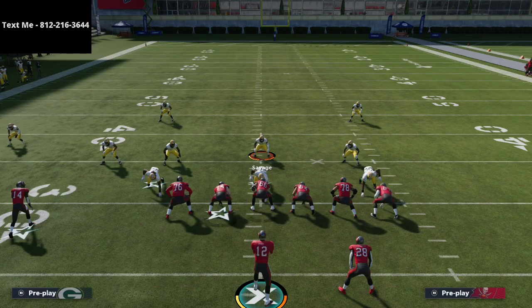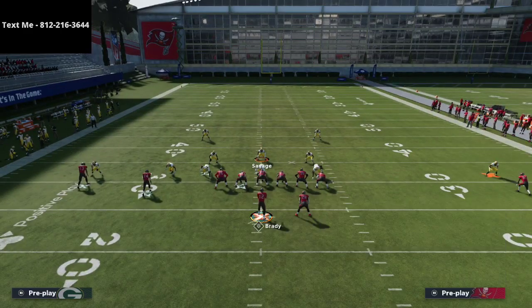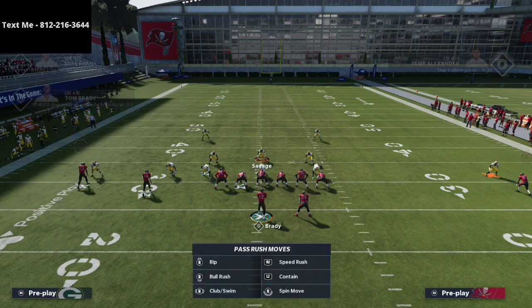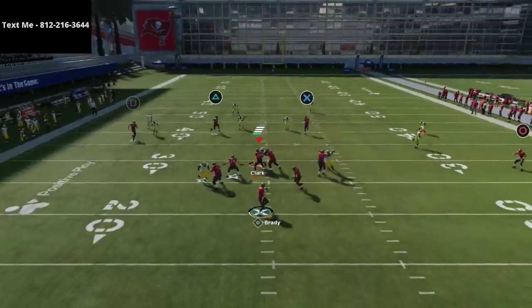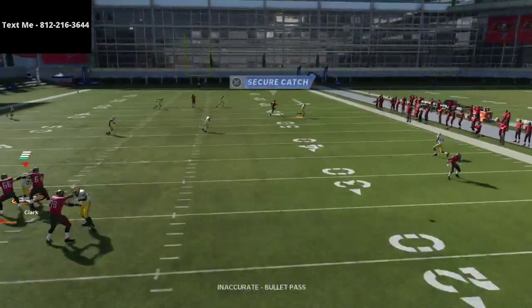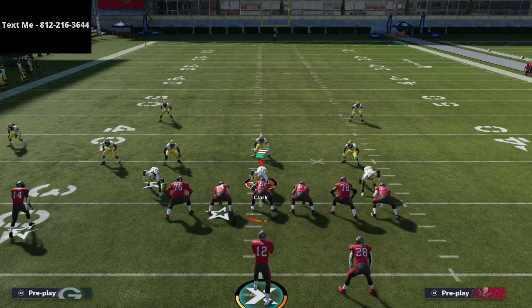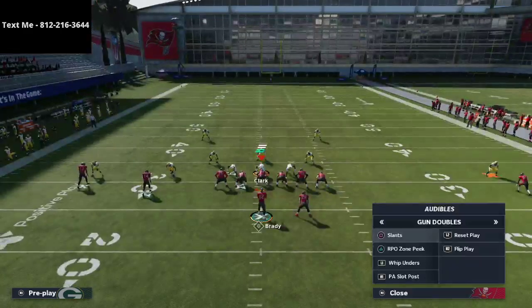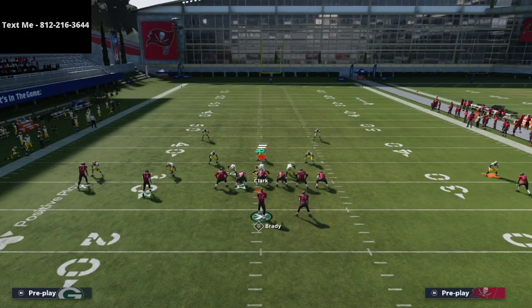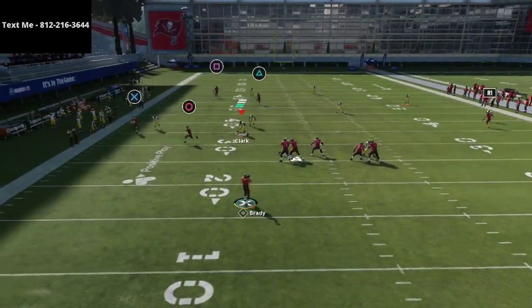Mix Cover Four in with man coverage — routes that beat man don't really beat Cover Four very well. You're going to get a lot of success because Cover Four is just not conducive to those routes. Mixing man with Cover Four works really well because of what it does to crossing routes — you can basically bag crossing routes consistently.